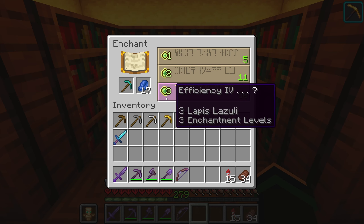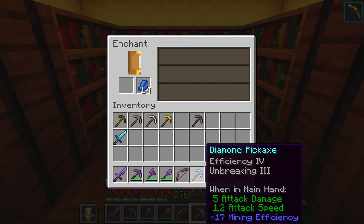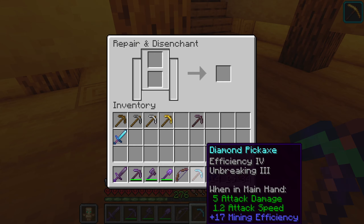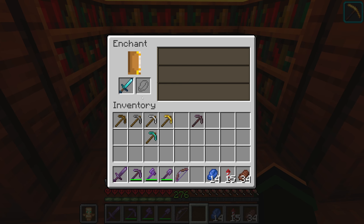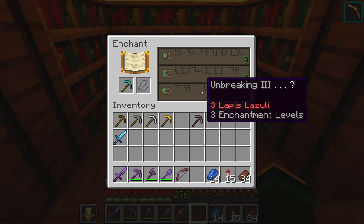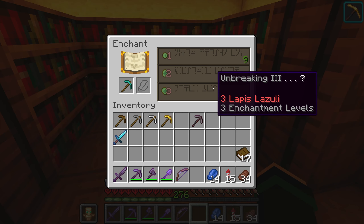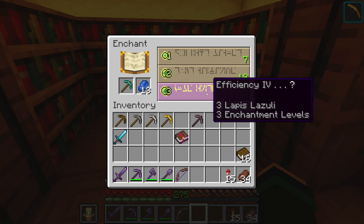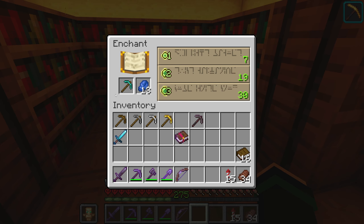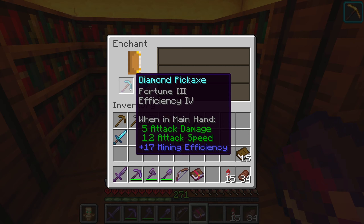You want to get as many enchantments off the enchantment table as possible. This can be done through trial and error. If you want a specific enchantment like Fortune, you can use a grindstone to remove enchantments and return the item to an unenchanted state — you can't re-enchant something that's already enchanted. The displayed enchantment also changes every time you do something, so you can refresh it by enchanting a cheap book first, which cycles the available options until you get what you want.